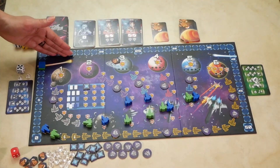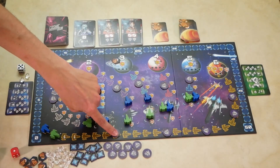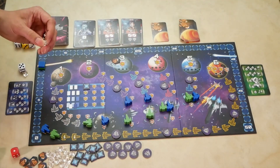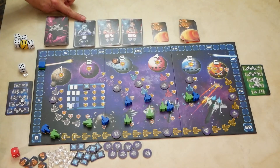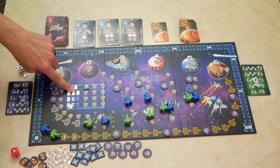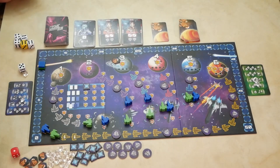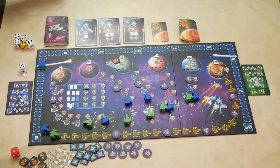After all six planets have been scored, the game ends. Players tally the bonus points from the tokens they collected, gain one point for each crystal remaining, and one point for each alien they did not retire. When retiring aliens, you can retire one at a time but only receive one point, so it is better to retire them in sets. Whoever has the most points after tallying all points is the winner.